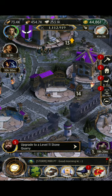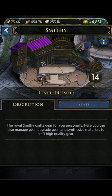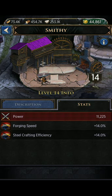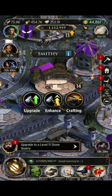Let me just give you a basic overview. This is your smithy here. If you click on info, it tells you that you can manage your gear, upgrade gear, synthesize materials, and craft high quality gear. You'll see that the level you have your smithy leveled up to gives you a little extra forging speed and steel crafting efficiency - so how fast you forge things and how much steel it takes depends on the level of your smithy.